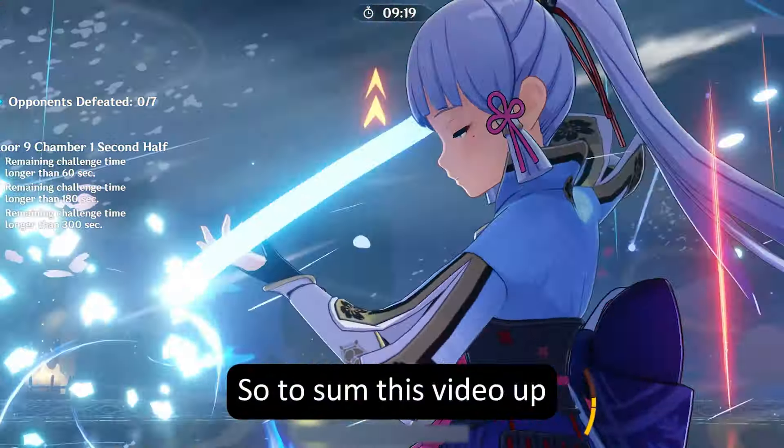So to sum this video up: Nilou and Karara skins have been confirmed. The main characters in the events that I mentioned in my previous video were wrong, and those characters are actually getting a special running effect. The actual main characters are Karara, Navia, Mona, Kaya, Kole, Jean, and Wanderer. So what do you think? Comment down your thoughts, and while you're at it, like and subscribe too. Turn on the notifications as well so you don't miss out on anything. Thank you for watching, and have a wonderful day, everyone.